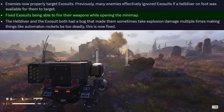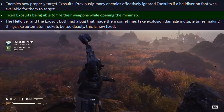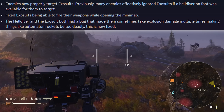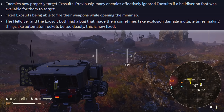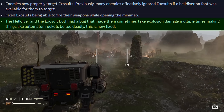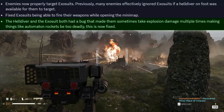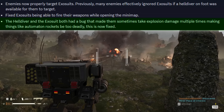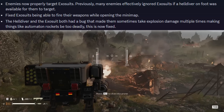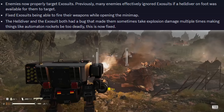Exosuits and helldivers alike can now open the minimap and place pings without accidentally throwing grenades, stratagems, or wasting ammo. Also, both divers and exosuits had a bug that made them sometimes take explosion damage multiple times, making things like automaton rockets far too deadly and one-shotting you far too frequently. It's been confirmed that was a bug and has now been fixed — this is what was always intended.